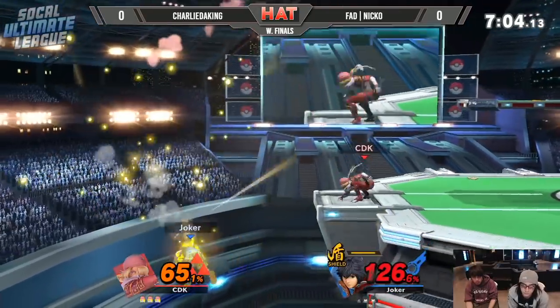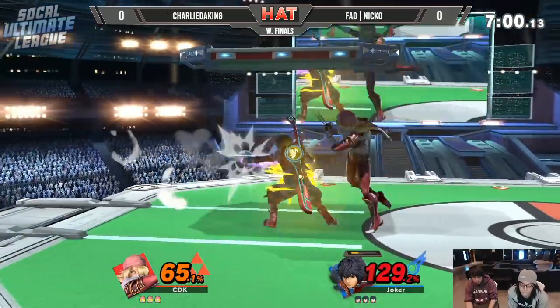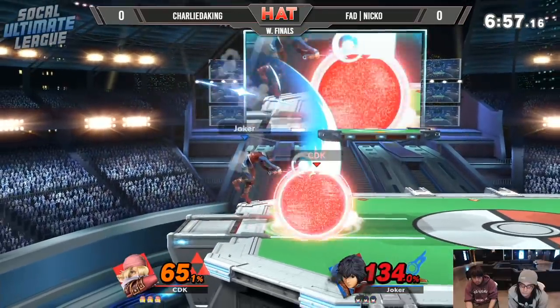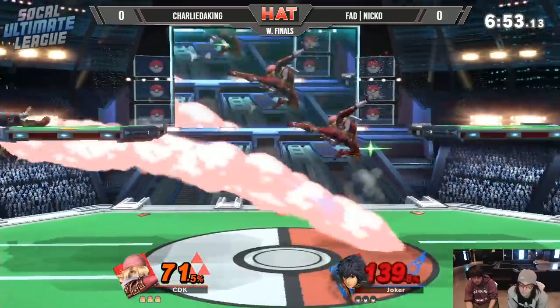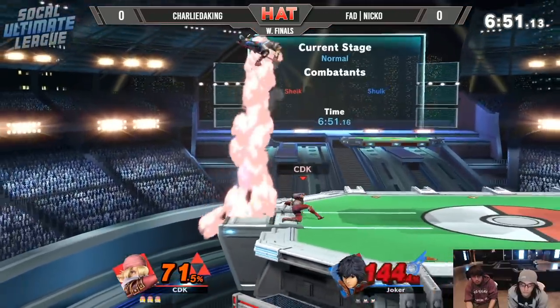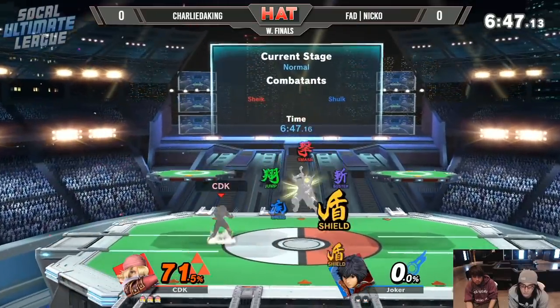Charlie definitely brought Niko out to that percent, but Niko definitely clutched it out there. There's the get-up option from Charlie — he read that for sure. Charlie brings that pressure on the shield, one too many down tilts going to get caught right out of Niko's out-of-shield option, going to get caught by an up air.